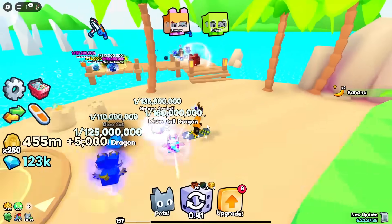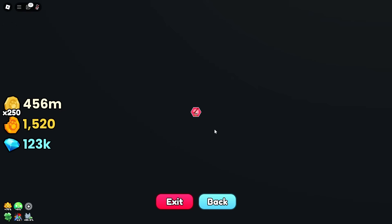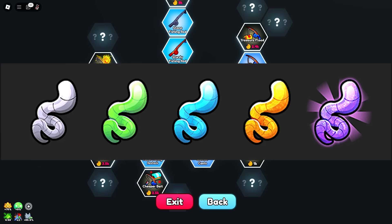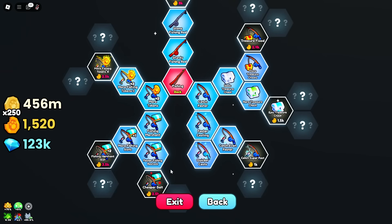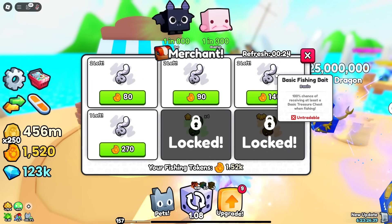The fishing is a brand new concept - you unlock it from the upgrade section. If you head down to the bottom, the fishing section is right here. There are five new baits: the basic one, a green one, blue one, gold one, and a purple one - which probably fishes out secret keys. That's what we're chasing. The fishing merchant will drop these baits and you can also get them from the new treasure.